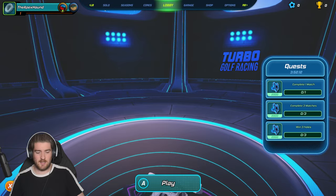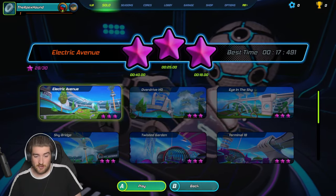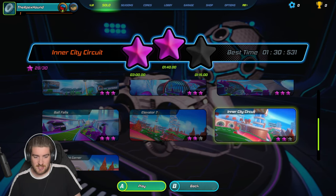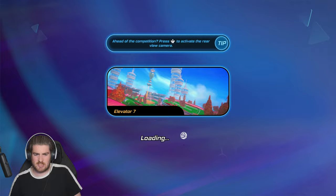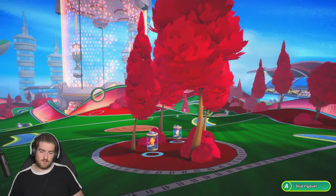Let's see how many stars we have - we have 28 out of 30. There's only two more we need three stars on: Elevator 7 and Inner City Circuit, which I believe are two new circuits. Let's try and get three stars on both of these.